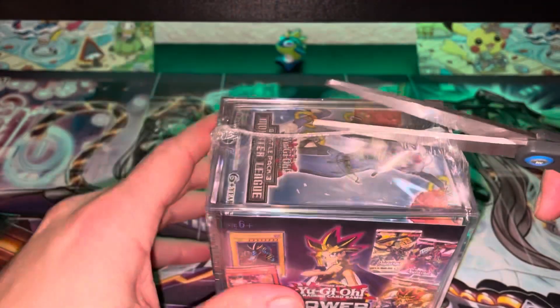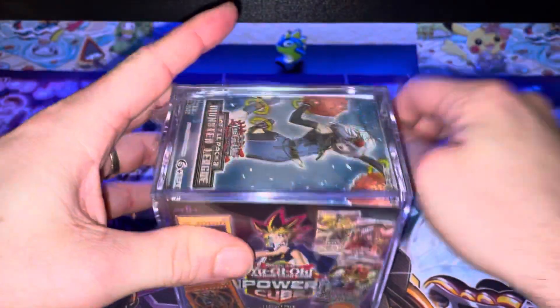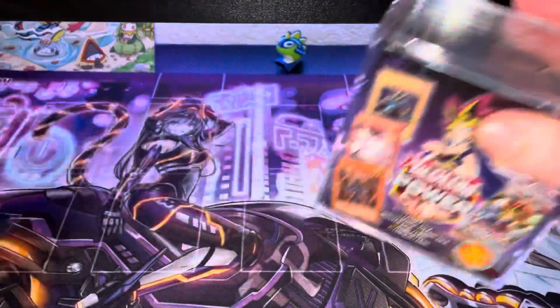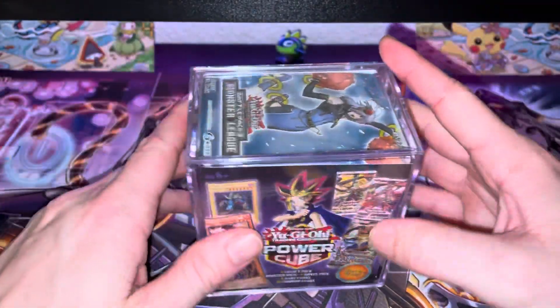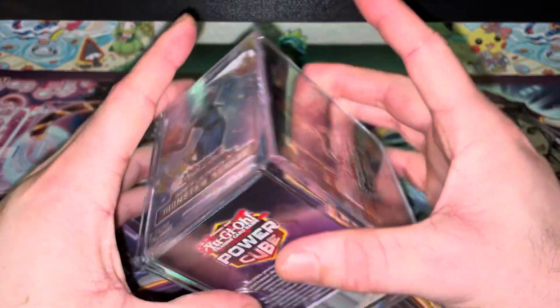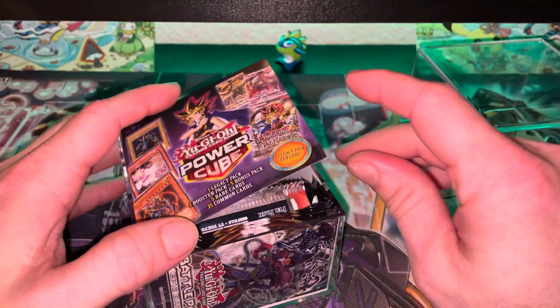I was actually going to do a football video tonight, but I don't have anywhere to put the cards, so I figured I could do a Yu-Gi-Oh power cube and then use the cube for the cards, since I have the Deck of the Ancients that I can use for my Yu-Gi-Oh cards where I'm already using. We'll see how the cards come out.